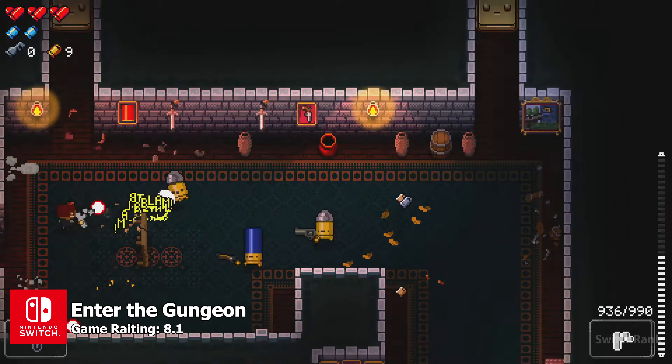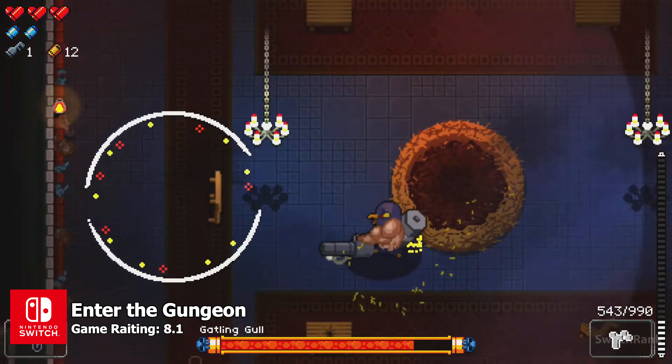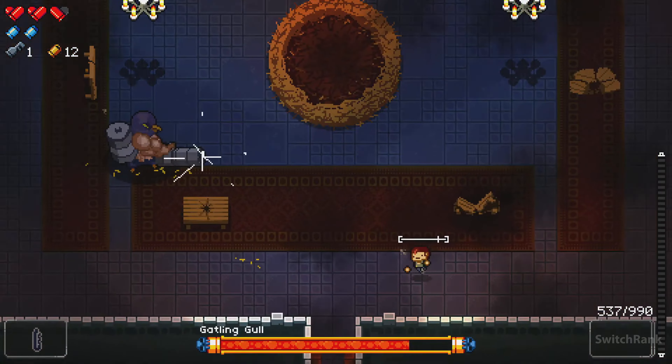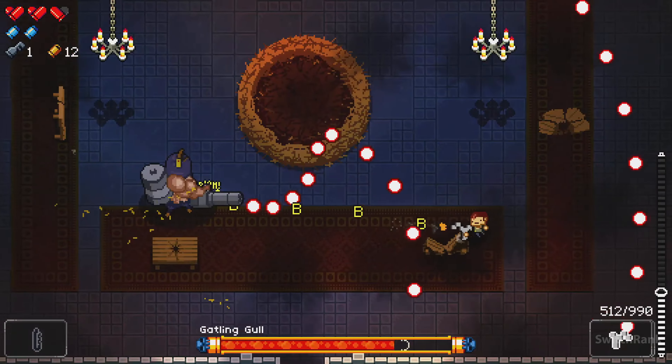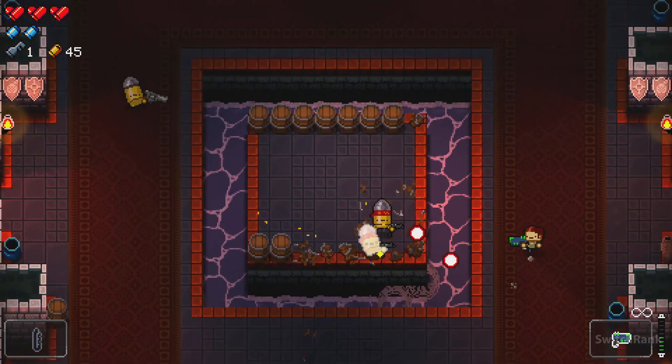Enter the Gungeon offers a distinct roguelike adventure on the Nintendo Switch, focusing on an arsenal of firearms, as its name suggests. Players delve into unforgiving dungeons, armed with an array of peculiar and potent guns, while contending with adversaries themed around bullets and firearms.